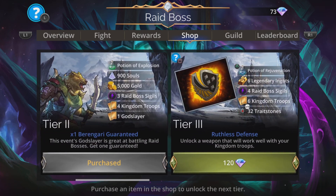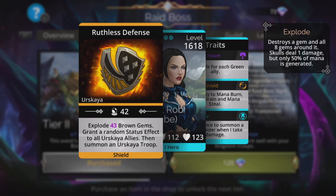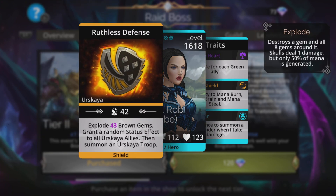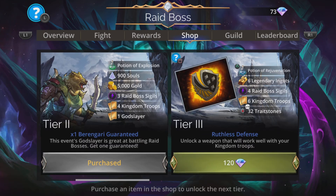Tier 3 gets you a very good weapon that is usable in this event — Ruthless Defense. It uses purple and green, explodes magic plus one brown gems, grants a random status effect to all Erskia allies, then summons an Erskia troop. It's one of those explodey weapons — I love these. I'm going to get that in a minute because I've run out of gems. We'll get that later on.